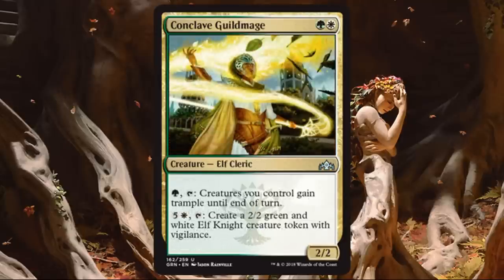Conclave Guildmage. You know I love Guildmages — possibly first-pickable as long as I'm comfortable committing to colors. You get a 2-2 for 2. Look at those abilities: green and tap, creatures you control gain trample until end of turn — that could win a game or break a board stall. The white ability costs white and 5 but creates another 2-2 Vigilance green-white token. Great for Convoke and building out your board state. In a board stall where trample isn't getting you anywhere, you just keep making a creature every turn and eventually overwhelm your opponent. This is awesome.